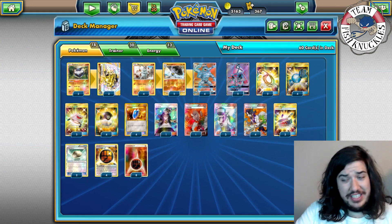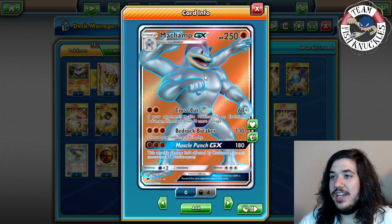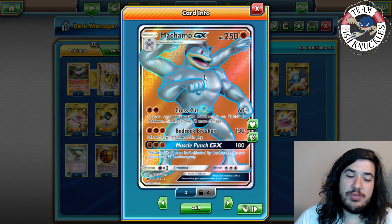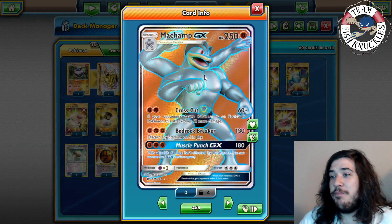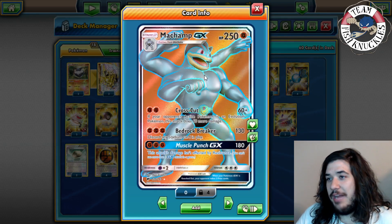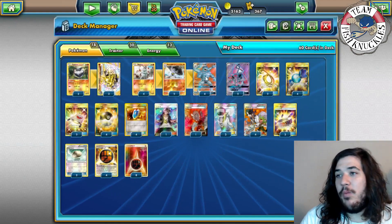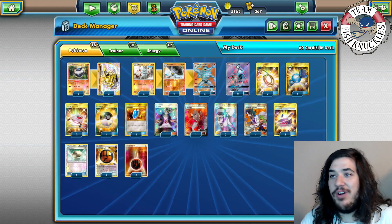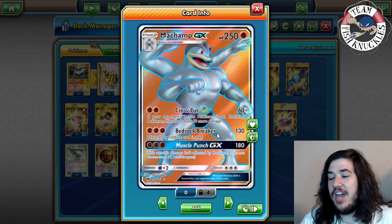Machamp GX has 250 HP — he is a beast. He's got Cross Cut for 60, and if the opponent's active Pokémon is an evolution it does 60 more for 120 total. We also have Bedrock Breaker as our main attack, doing 130. Combined with a Choice Band that's 160, plus Strong Energies that's 180, 200, or 220 depending on how many you have.